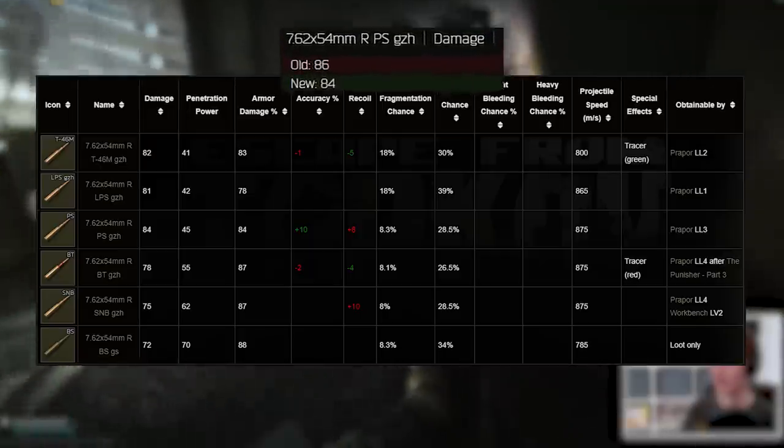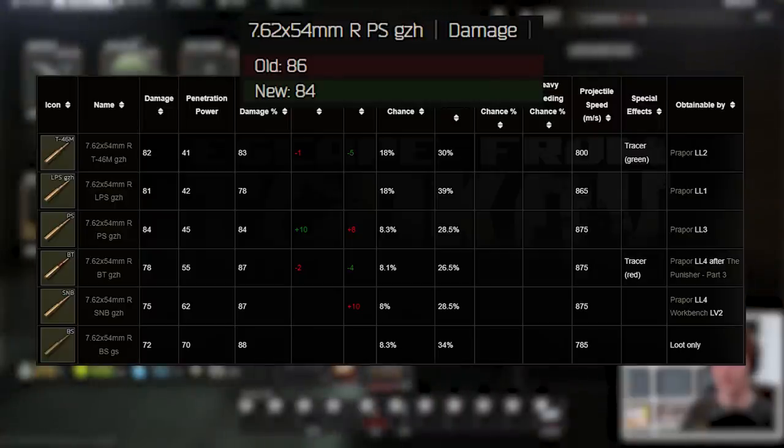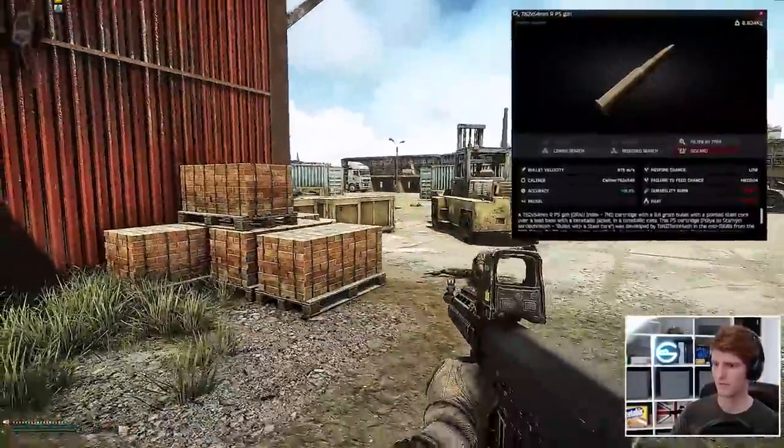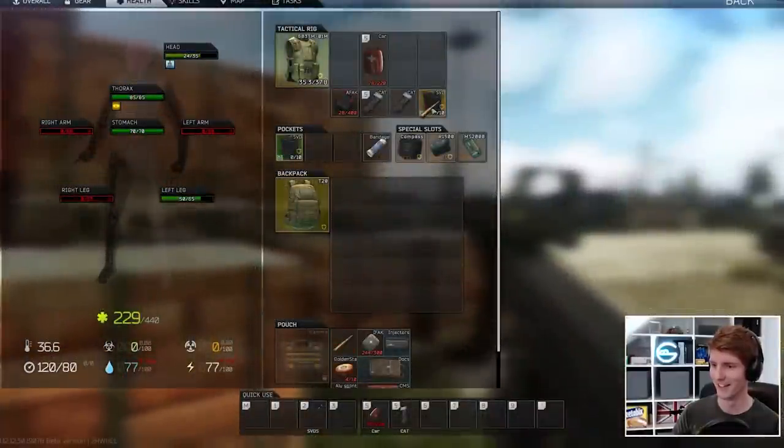This calibre took a little rebalance recently, in particular with PS rounds going from 86 damage to 84, so now under regular circumstances none of these rounds one-shot PMCs anymore with a thorax hit. DS used to one-tap naked players under 10 metres before the round drop-off kicked in too much and there was no armour mitigation, but now they're all firmly under the threshold.